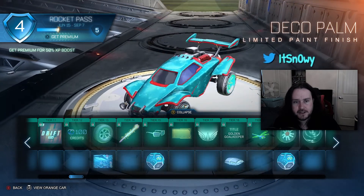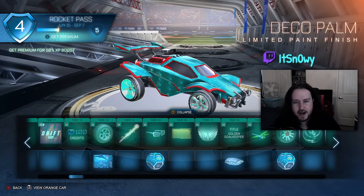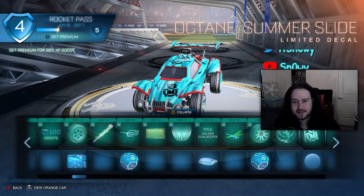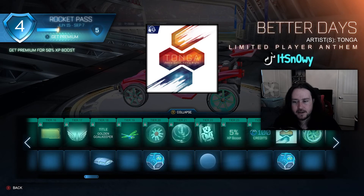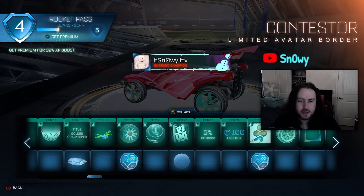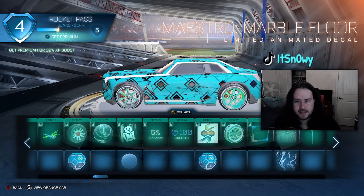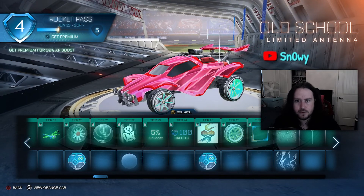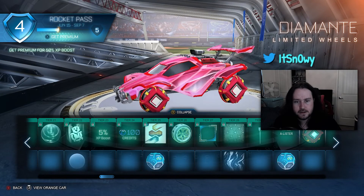Another paint finish — I do like that one, it's almost like triangles. That decal is kind of silly but cool. Some more wheels, those are okay. That player banner is cool. Another animated decal — I like that, nice and animated. And just an old-school antenna, cool.